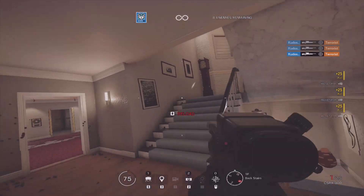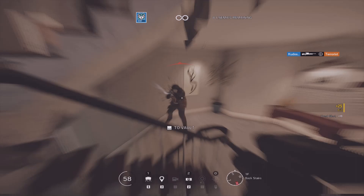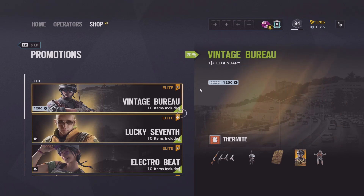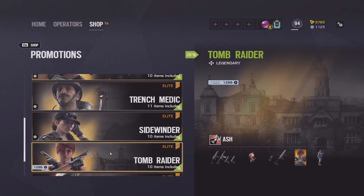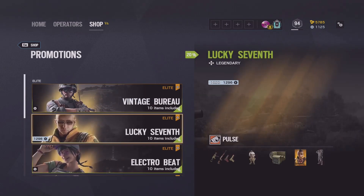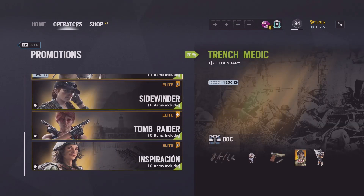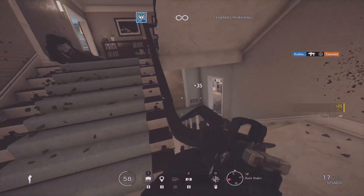Another thing worth mentioning: this elite skin and a few others — including Doc, Ash, Thermite, Mirror, and some others — are actually down 20% in price right now, kind of to celebrate the trailer, since those operators all appear in it. So definitely check out the sale tab in the store and maybe you can pick up an elite skin you've always wanted, or this brand new Cali elite at a nice 20% discounted price.